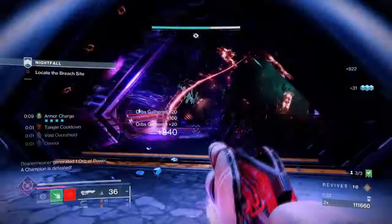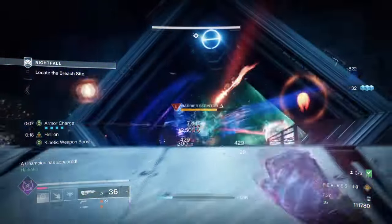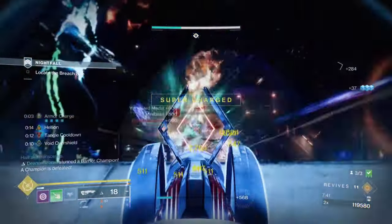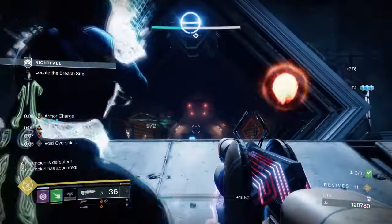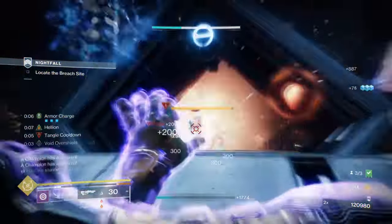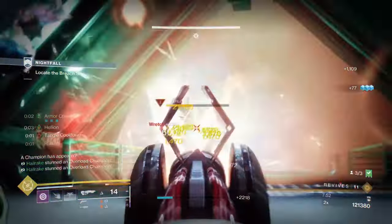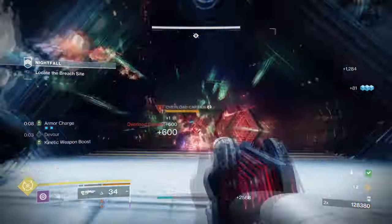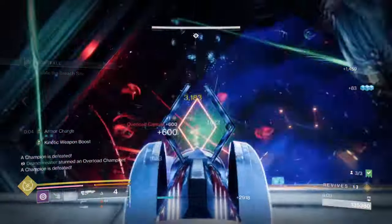Everything else within the fragments is designed to support the build further by providing steady and escalating increases of damage to the user. Things such as Facet of Grace and Solitude will support our kinetic weapon strength as we play. Facet of Hope and Balance will focus on improving cooldown times for our abilities, and Facet of Dominance is the outlier, being helpful in everything our kit needs.